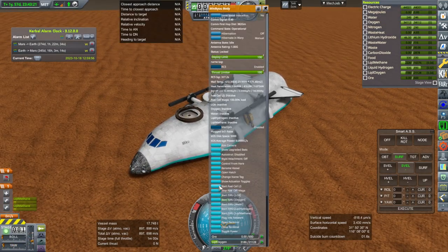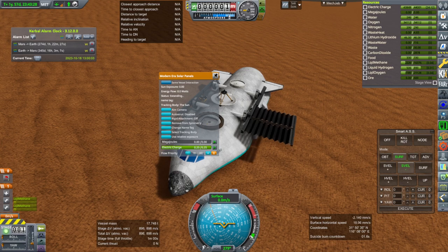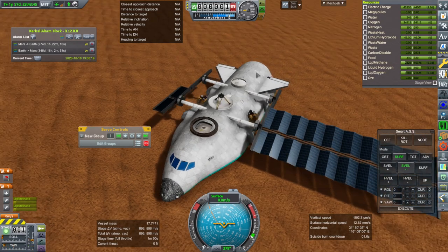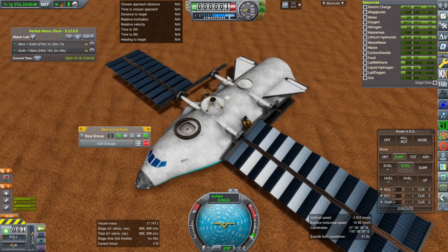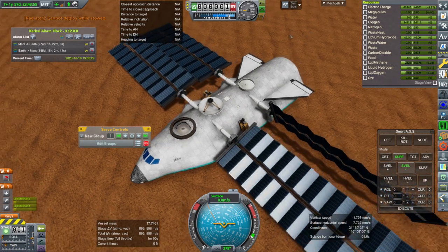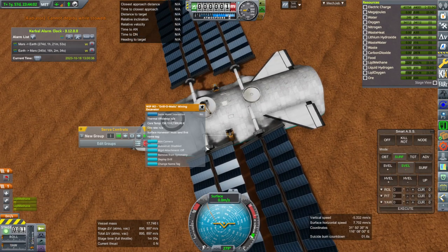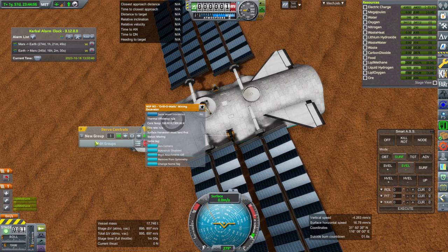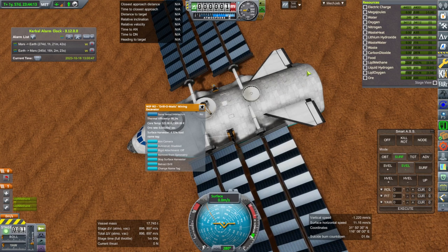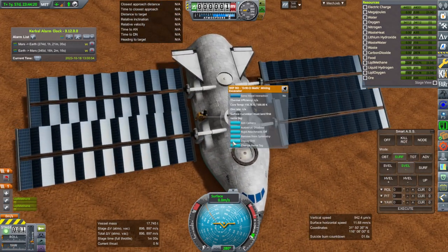I don't want to run the big fuel cell right now but it's crazy how much power we're using. I need to extend these first. I don't even know if the solar panels can provide enough power with it drawing 24 kilowatts for some reason. I mean for drills and everything. Now it thinks this is stowed — the radiator. Okay, let's see if we can get ore. Looks like we've got some power at least. Starting surface harvester — well, it's working. Probably going to be very slow but it's working.